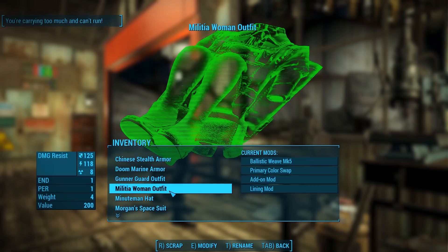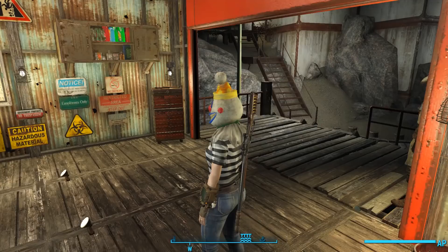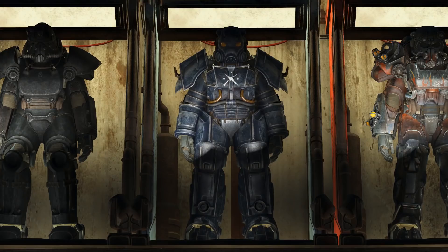The patch notes also say that the Pint-Sized Slasher outfit now accepts Ballistic Weave. However, when I updated my creations, I didn't see an update available for the Pint-Sized Slasher outfit, and when I inspected it in the game, it did not accept Ballistic Weave. So perhaps they're planning an update to it but had to push it until the next release.